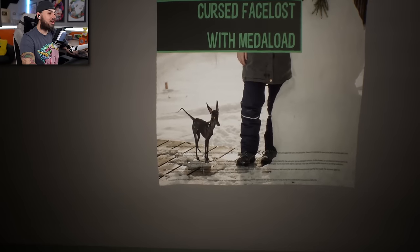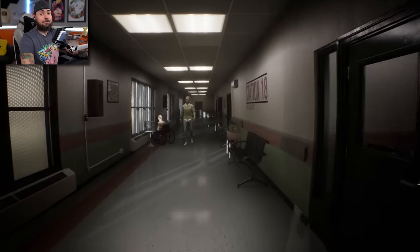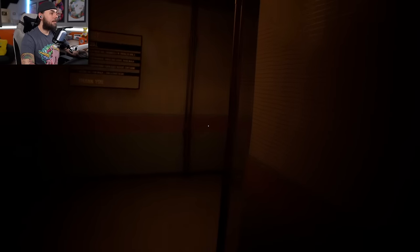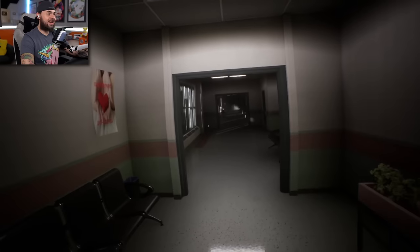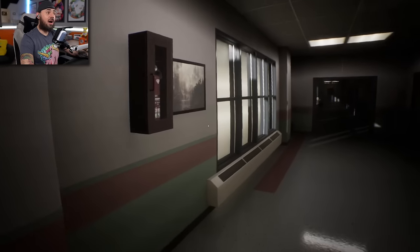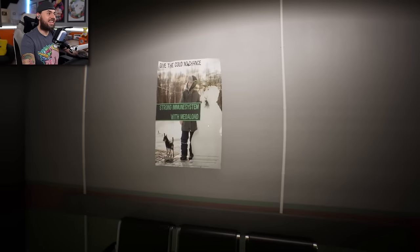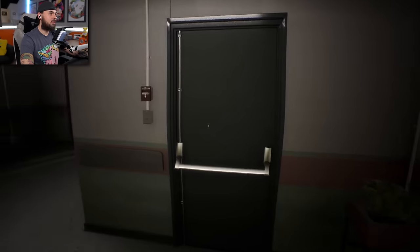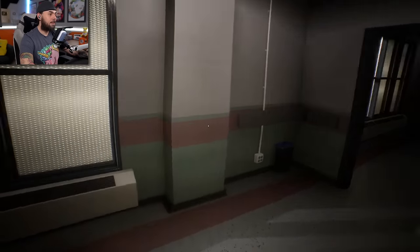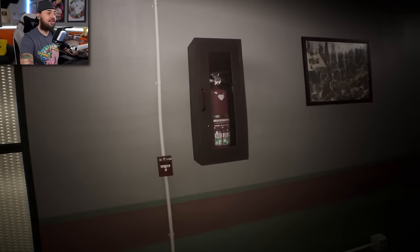That's an anomaly - cursed face, lost with metal load. The dog is like some kind of very skinny chihuahua monster. That's an easy one, can't mess that up. Walk attempt three. They like doing the pictures. We got one very obvious one and one that was a little sneaky. The dog's back to normal. Is the fire alarm good? We might not get an anomaly every time either - we gotta stay on our toes.